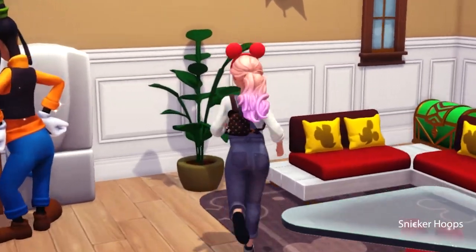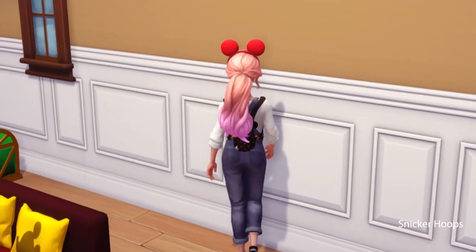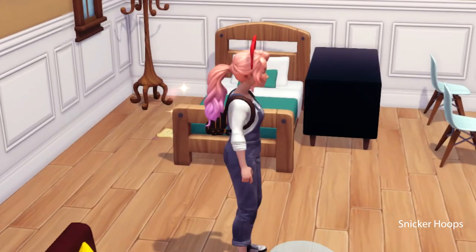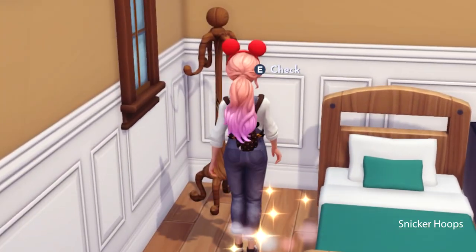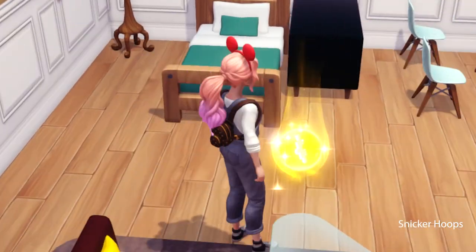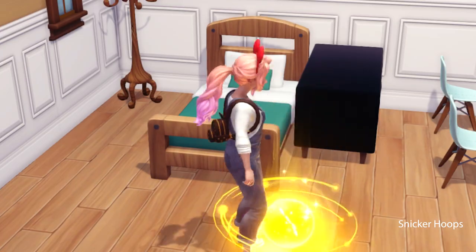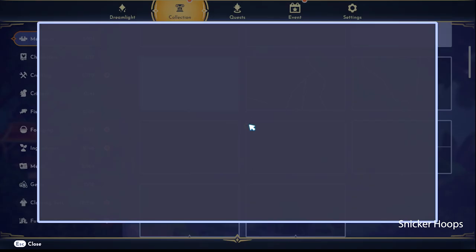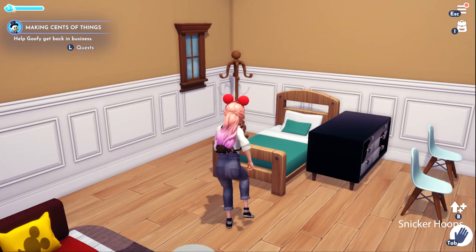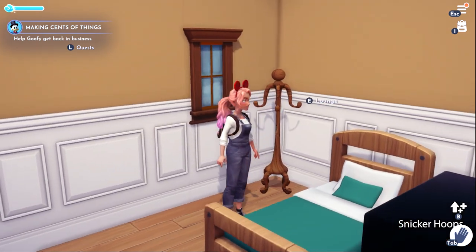Chest, chest, chest! Excuse me, Goofy, but I'm looking for the chests here. Yay, clothes, clothes! There's something here — it's like a note! Let's see what it says. It's a memory! Let's help Goofy remember! Actually, it's a letter — but that's fine. Goofy's house is so nice, I love it!